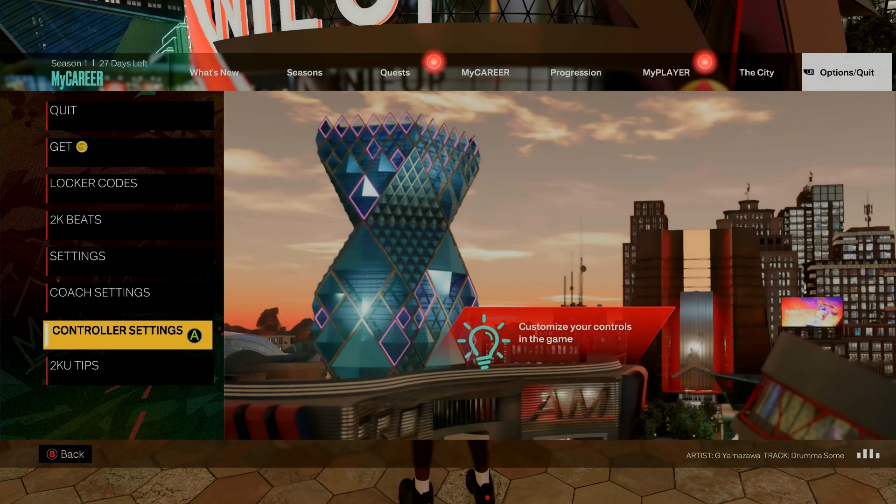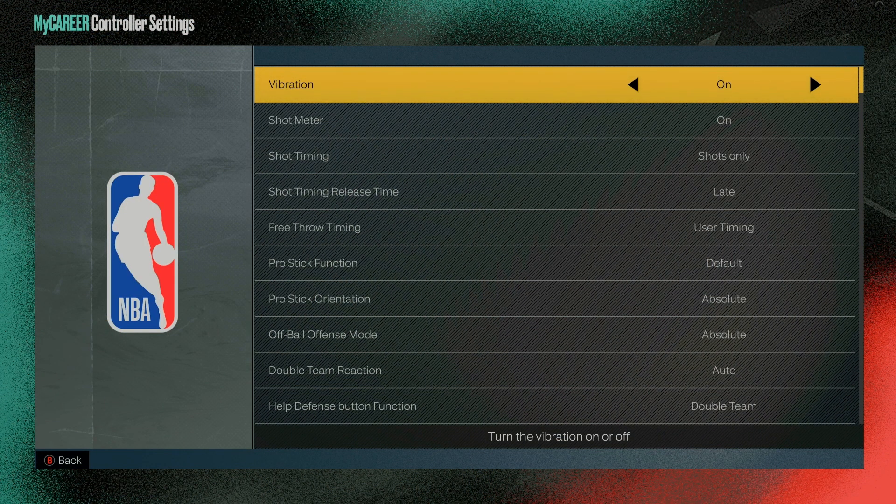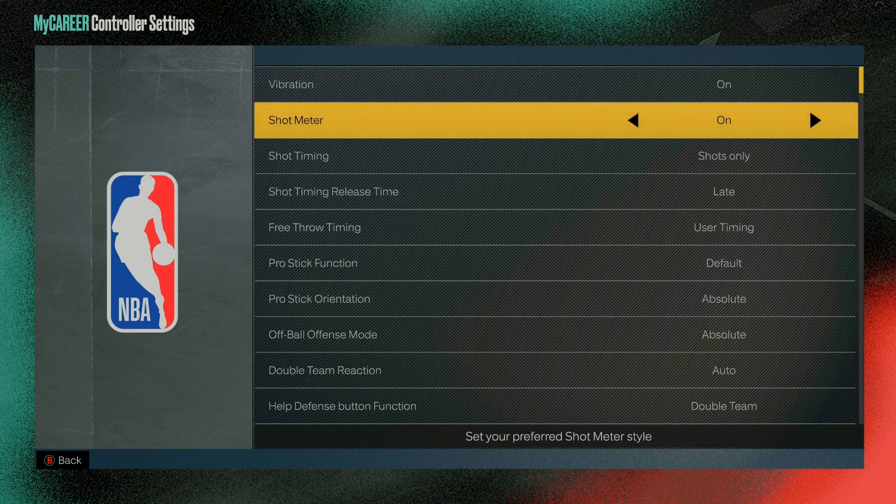Now that we have the most broken jump shot in all of 2K equipped, we are going to go over to our controller settings — this is very, very important. I know in prior years we did not have shot timing release time, which doesn't make sense when you read it, but it does make a lot of sense when you are playing the game.